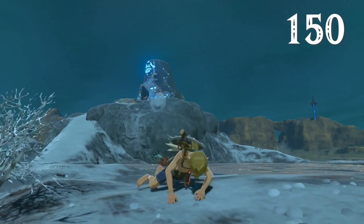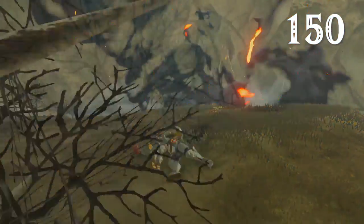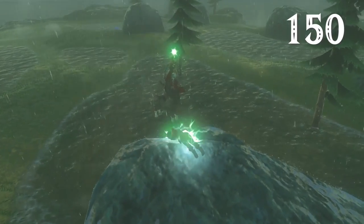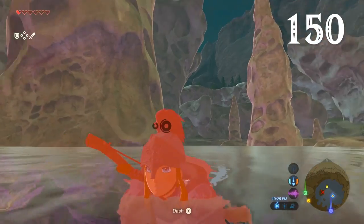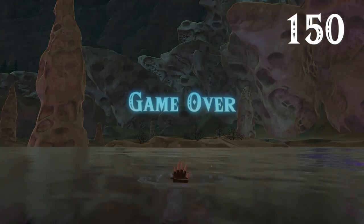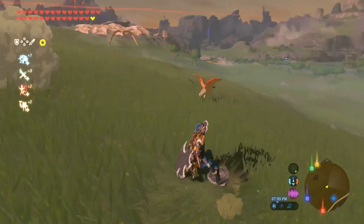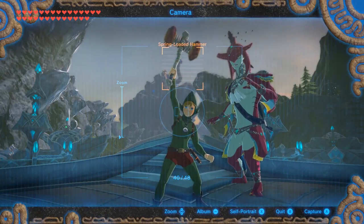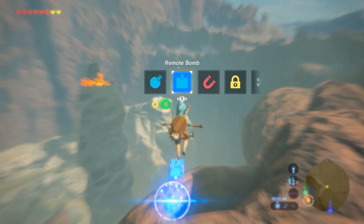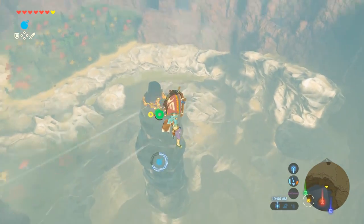And lastly, when you do hit the game over screen, the text colour will sometimes reflect how Link died. For most deaths, the text will be red. But if you were electrocuted, it'll be yellow, whereas if you died from the cold or drowning, it'll be light blue. It's just one more thoughtful touch out of hundreds if not thousands. Game over? After four years, it's clear that Breath of the Wild will live forever. For more on Breath of the Wild, check out IGN's guide to the bomb impact launch, and be sure to rewatch the Breath of the Wild 2 trailer. For everything else, stick with IGN.